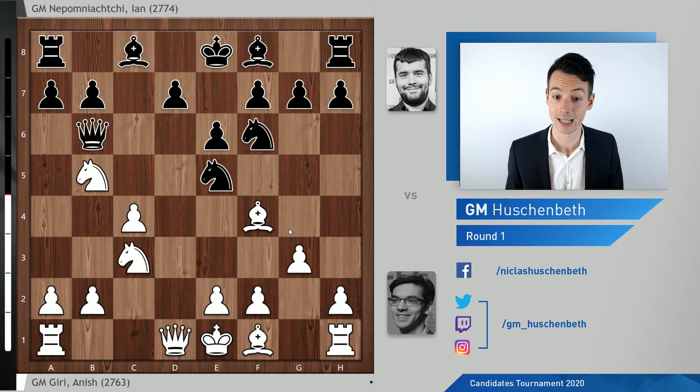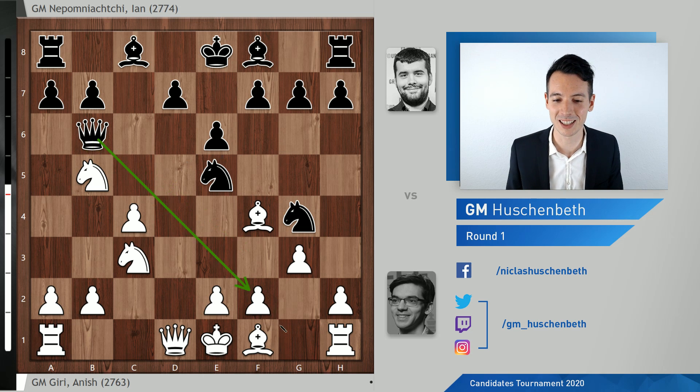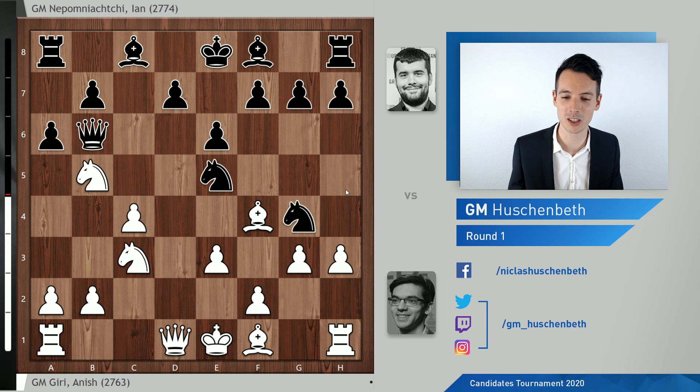Ne5 and here there are two main moves for white: Bg2, or the move Giri played, Bf4. Nfg4 — it's a really weird position, really weird variation, very concrete. Now suddenly black is threatening to take on f2, so white goes e3. A6 and there are a lot of strange knight placements in this variation, with white reacting with a pawn attack on a knight on the other side of the board.